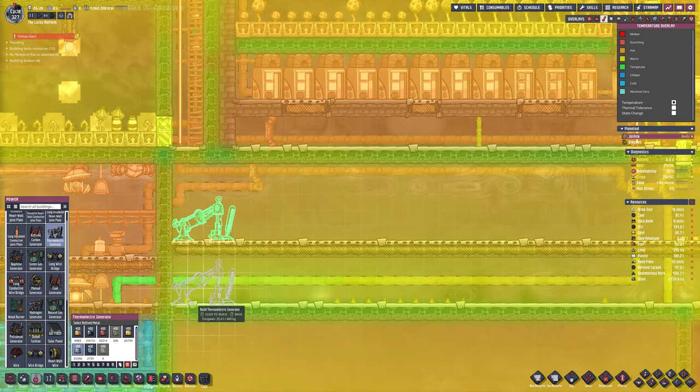At the minute the base is getting very orange. That liquid there at the bottom, where all our water is stored, is orange. All of this needs to be cooled down.